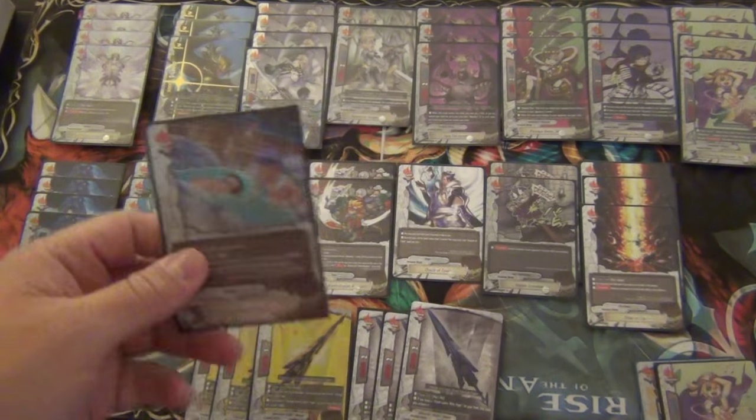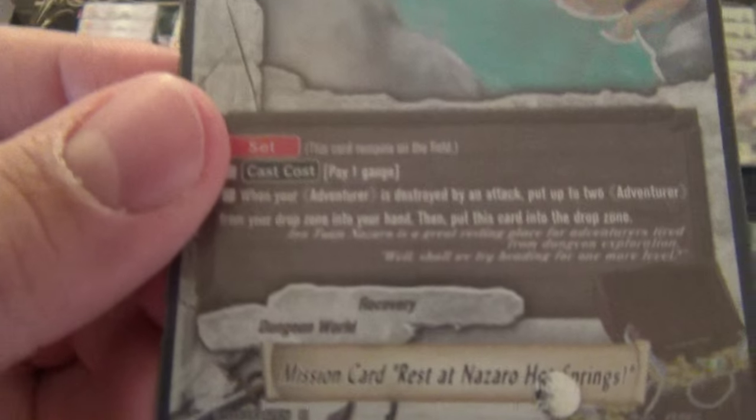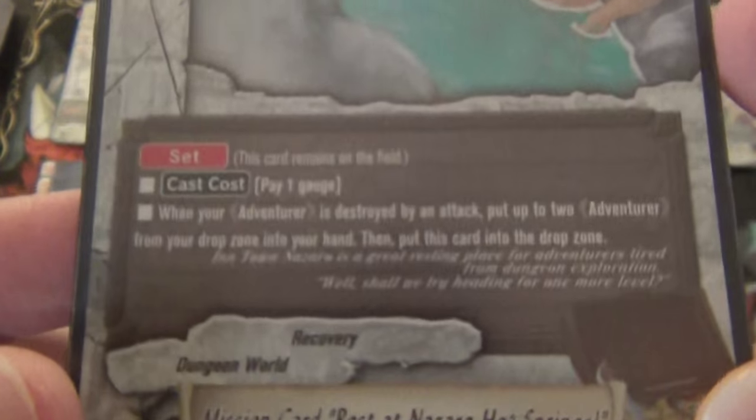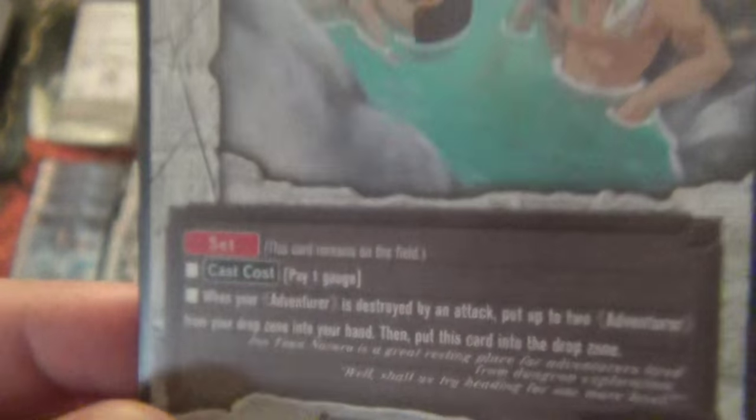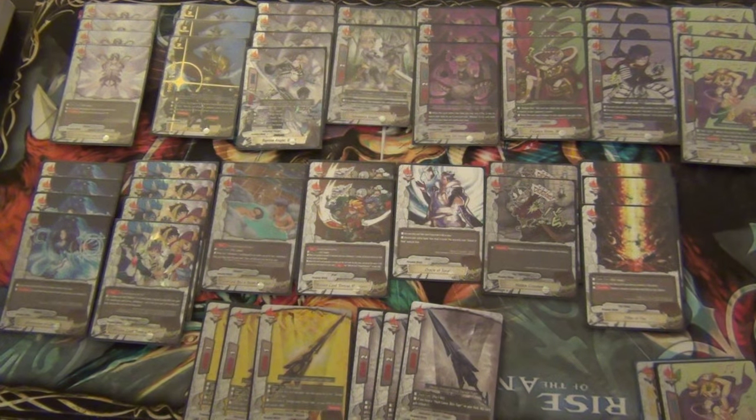The other mission cards we play: first, two copies of Rest at Nazar of Hot Springs. It's also a set spell. When your adventurer is destroyed during an attack, put up to two adventurers from your drop zone into your hand. I only play two of this right now because whenever I drop it, opponents don't want to attack my creatures, which is nice in some ways but also cloggy if they never attack. With Zhonya, it helps force Hot Springs to go off, and I think two is pretty good right now.